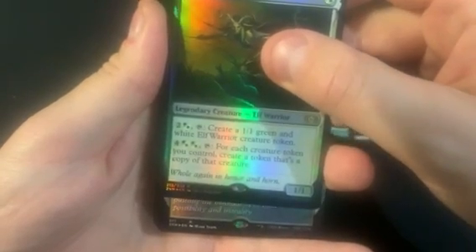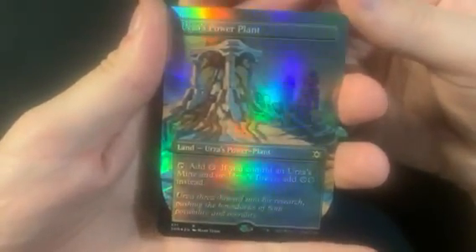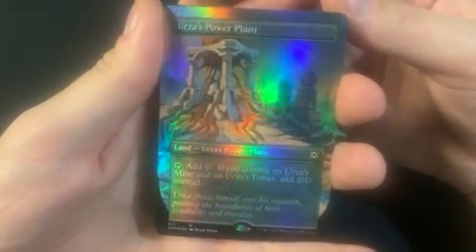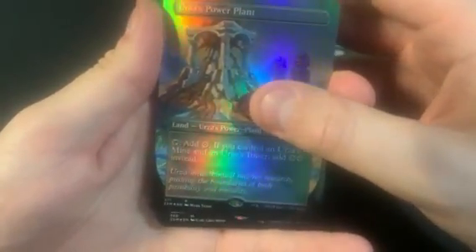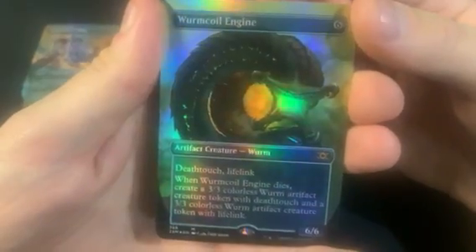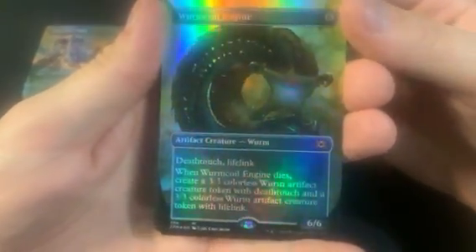And the next rare is... something. This is looking pretty bad. There's a Power Plant — that's the first topper. Then at least a mythic.